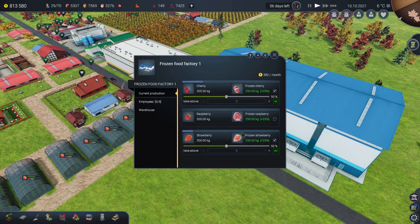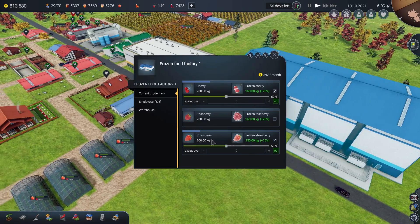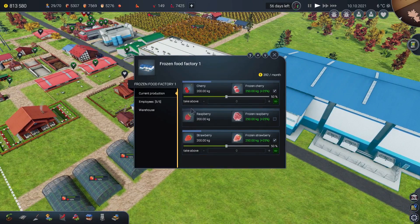We have a 25% production boost to all production buildings on the farm, but it seems a bit weird — 200 kilograms of strawberries becomes 250 kilograms at the end. I'm going to reason that it's the ice; the ice weighs the extra 50 kilograms, because otherwise they can't just produce strawberry out of nowhere. I was thinking — how difficult could it be to freeze things? Get strawberries, put in freezer, it's a frozen strawberry.